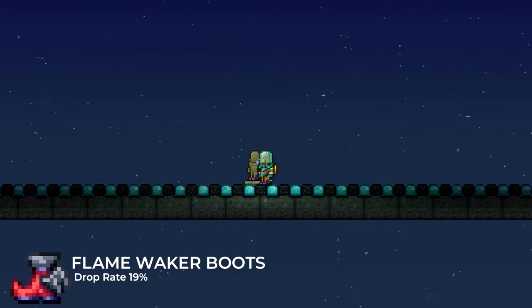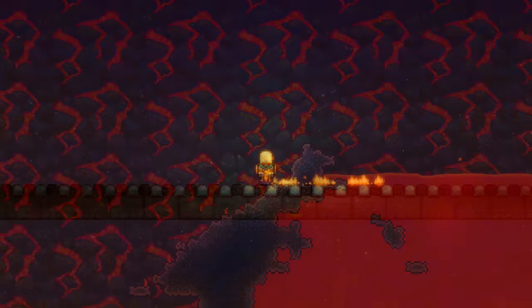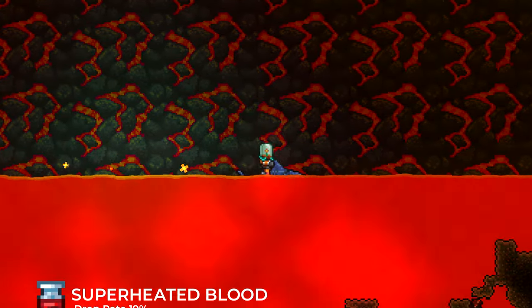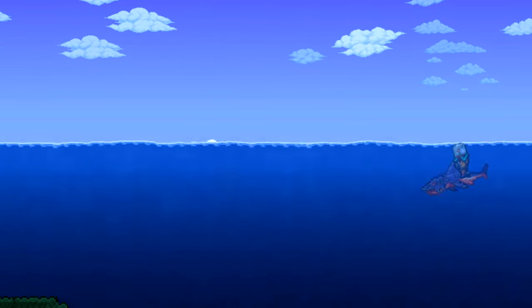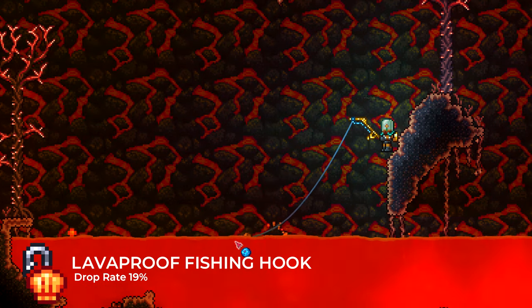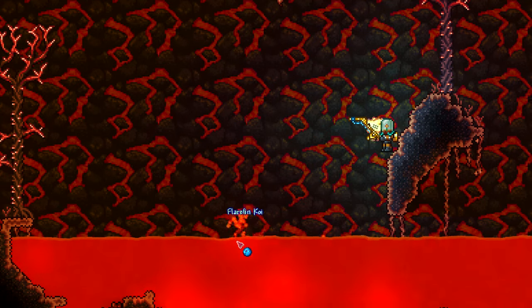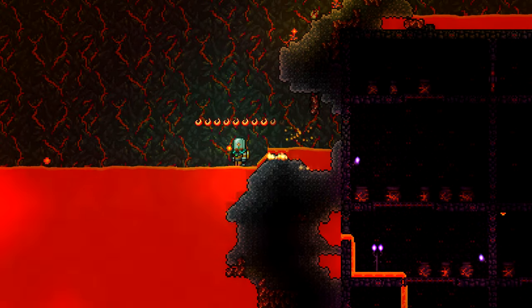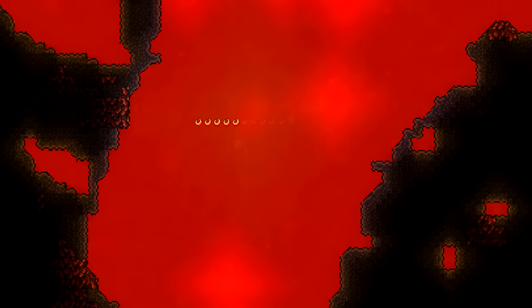Other items you might find include the flame waker boots, a vanity item that leaves trails of fire as you move across blocks. The superheated blood is an item that can summon a lava shark, which is one of the best and fastest mounts in the game, allowing the player to swim swiftly in liquids and granting immunity to lava while mounted on it. The lava-proof fishing hook is an accessory that, when equipped, allows the player to fish in lava no matter what rod or bait they are using. The lava charm, an accessory that grants seven seconds of immunity to lava and is used in many crafting recipes, can also be obtained from crates, although with a small chance of just five percent.